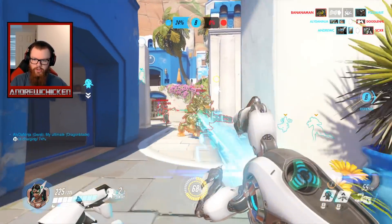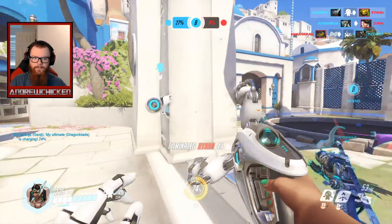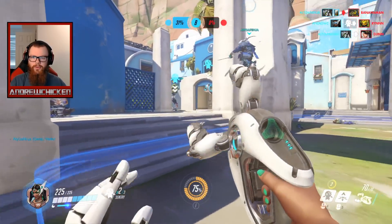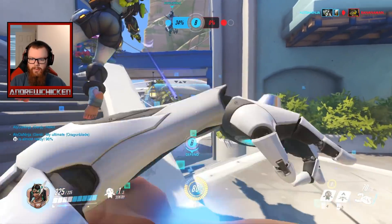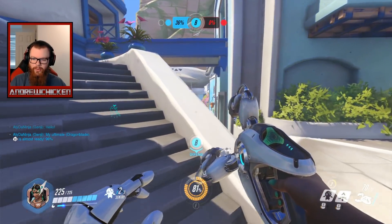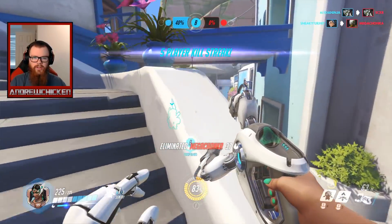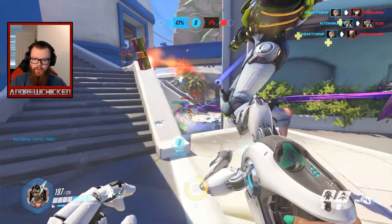I'm gonna throw another turret there just to help the damage. Can we kill this Arisa? Let's not get blown up. Is there someone still over here? There was. Okay nice. Let me throw a turret sentry thing — it's so weird how those fly but I'll throw it all the way over there. Apparently I helped with that. It's probably a smart idea to throw a turret down there.